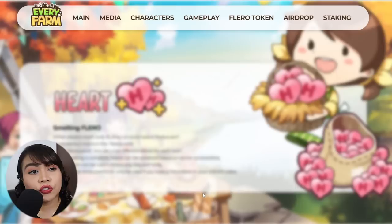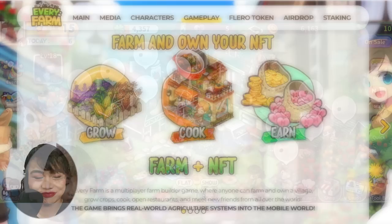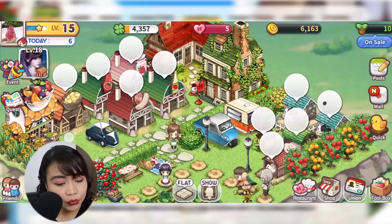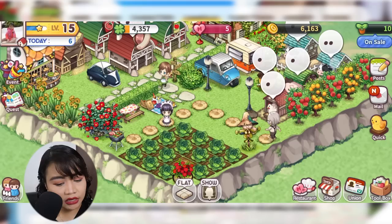From there, you can convert it to Philippine Peso for everyday spending. That's the process of converting your hearts to real cash. To make it clearer how you can earn gold and hearts, I'll show you the actual Every Farm game. Here is my farm — as you can see, we already have structures, trees, and crops.